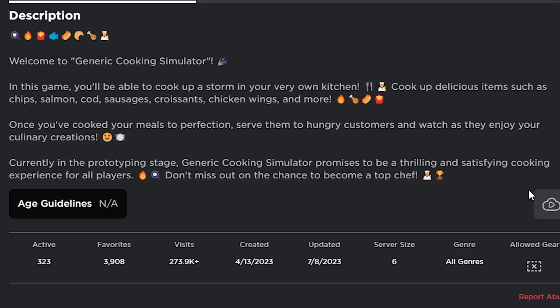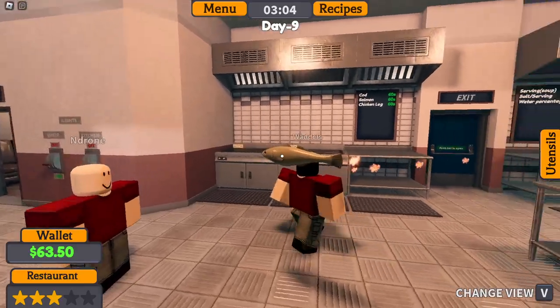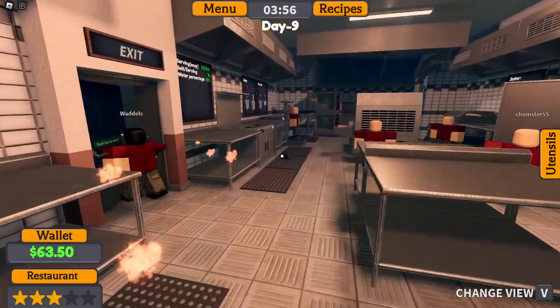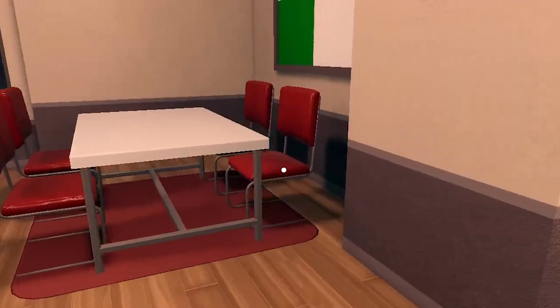Once you've cooked your meals to perfection, serve them to hungry customers and watch as they enjoy your culinary creations. Good morning, Crusty Crew! What's going on in here? We have a loading fish and there's a person with their head on fire — we're already off to a good start. All right sir, what would you like? A cod filet and chips — all right!